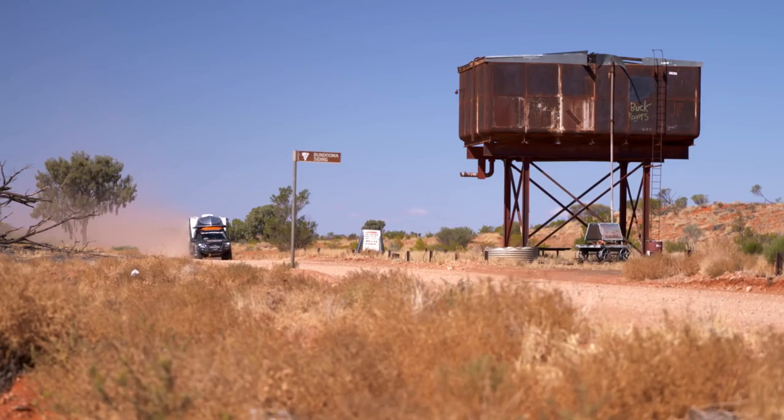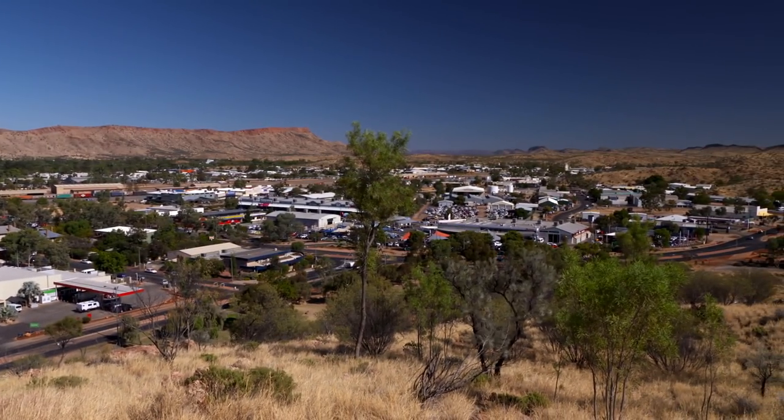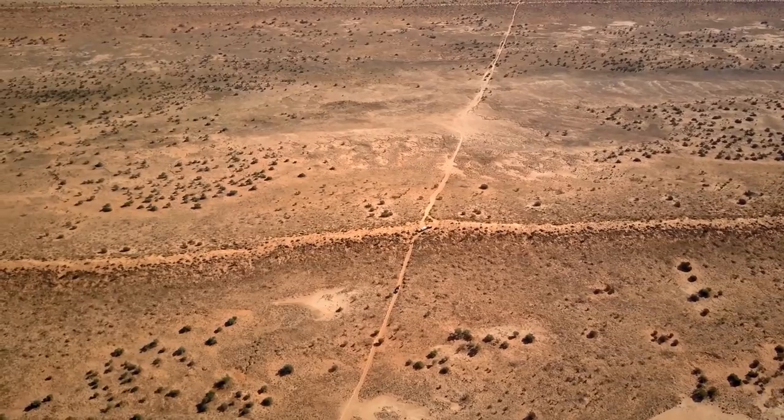That gets you across the Simpson Desert. You're going to Mount Dare, and then it's up the old Ghan line where they run the Fink Desert Race, and that rolls you into Alice Springs. If you're not towing anything and you've got a long range tank under your truck, smash it — hit it. 1,100 sand dunes, away you go. It'll be the trip of a lifetime.